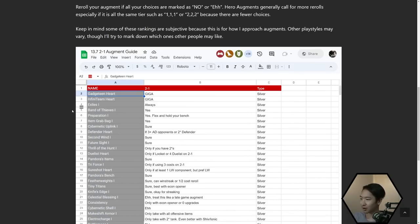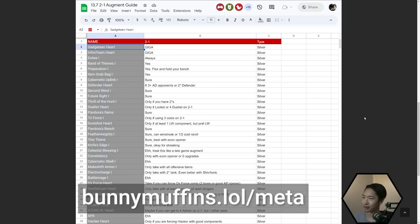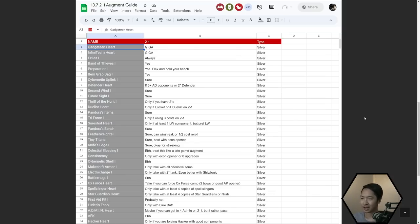Next up, Infiniteam Heart is going to be very strong because they're just the most spammable comp right now — they're S tier on my meta snapshot at bunnymuffins.lol/meta. When people in my Discord ask what comp to spam for this patch, it's going to be the Infiniteam comp. Pretty much always take Infiniteam Heart; try to have at least one or two Infiniteam units, and if you're not Masters or above, you can even do Infiniteam with zero Infiniteam units.